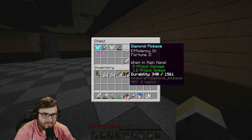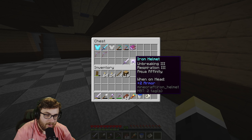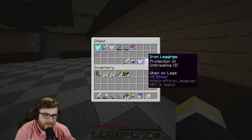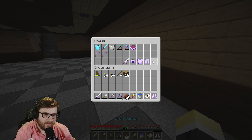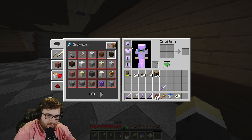We got that book, and that pickaxe is the same one from last time. The armor: the helmet has Unbreaking III, Respiration III, and Aqua Affinity; the chest plate has Fire Protection and Unbreaking; the iron leggings have Protection and Unbreaking; and the iron boots have Protection. I'm going to put this armor on — I didn't use it between episodes because I wanted to use it for the first time in an episode.